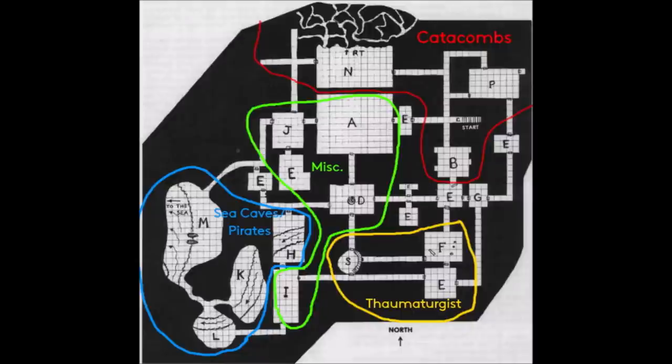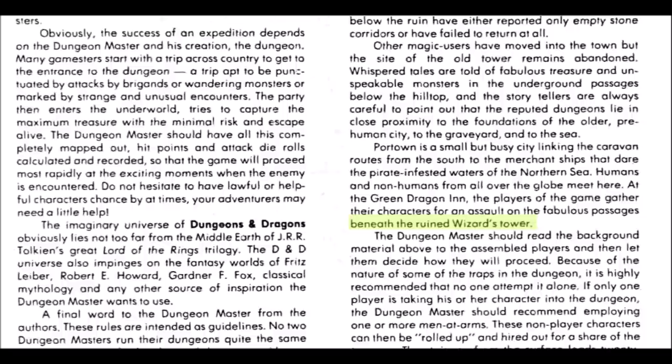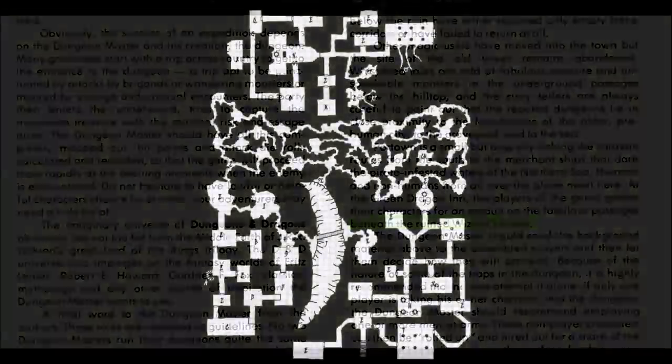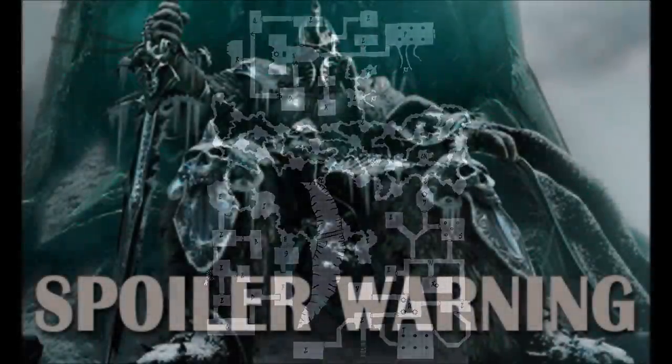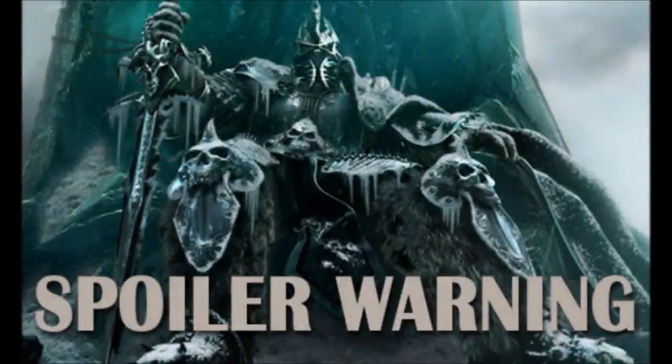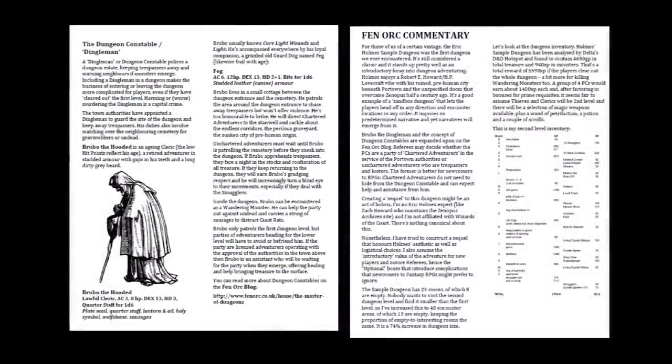Jonathan Rowe's adventure Beneath the Ruined Wizard's Tower, the title of which is drawn from the final line in the dungeon's background, takes those suggested story threads and extends them out logically. The adventure offers several fun surprises and is a clever adventure in its own right. Rowe follows Holmes' design aesthetic, keeping the same ratio of empty rooms to encounter rooms and offers a size increase of 74 percent. Spoiler warning: past this point I will be giving away some, but not all, of the surprises on this level. Like Holmes, this second level is also broken up into specific theme sections and many of them quite cleverly connect back to the first level. Rowe also introduces the concept of the dungeon constable, a Dingleman who guards the dungeon's entrance to prevent interlopers from disturbing things that weren't meant to be disturbed.